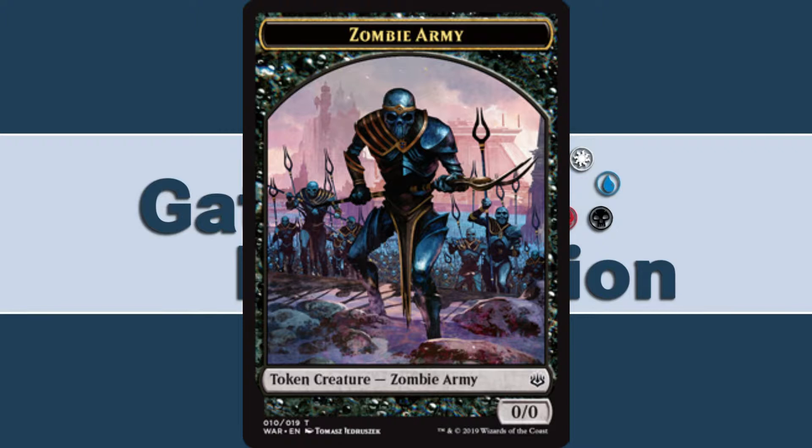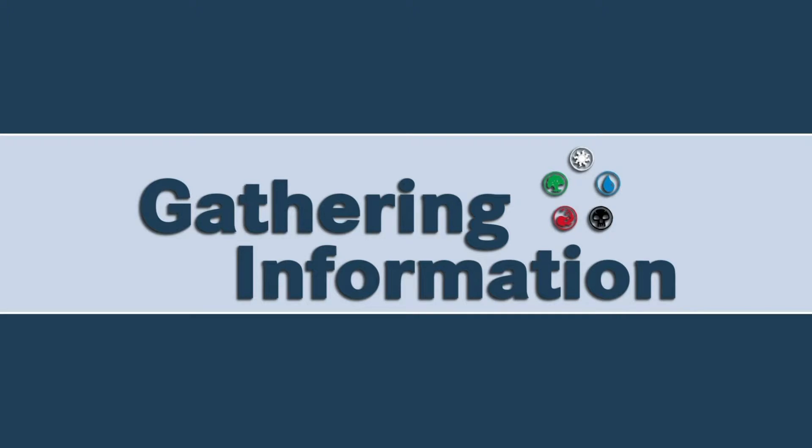There aren't many tokens in this set, but these ones are important. They are Nicol Bolas' undead army — the Dreadhorde — and they have the potential to get pretty big: up to 6, 7 power, 8 toughness, whatever, just based on the number of Amass cards you might be able to get in your deck. Of course, Amass isn't the only way to put plus one counters on these.